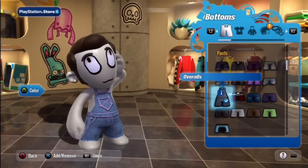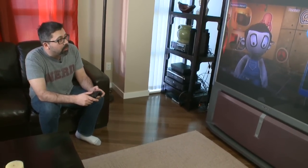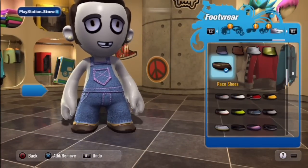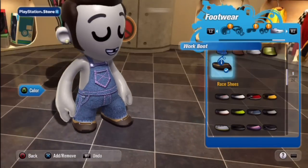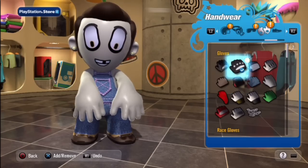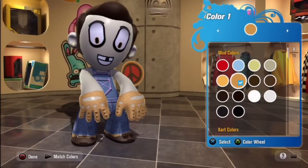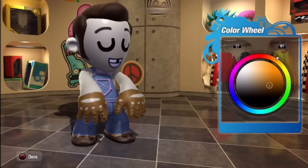He's kind of looking like a well-groomed hillbilly so far. Let's find some shoes — I'm going to get him some hiking boots, that's kind of what I would wear. And do I want some gloves? Let's get him some racing gloves. If we want to mess with those, make them a little different color — a little tan leather — we can go to the color wheel and tone it down a bit, make them more like a brown leather.